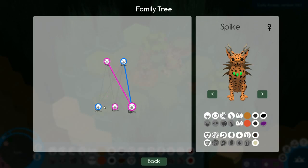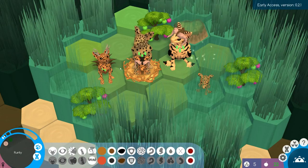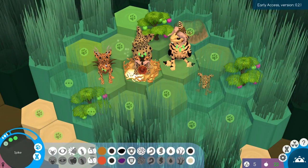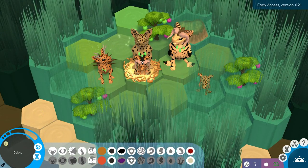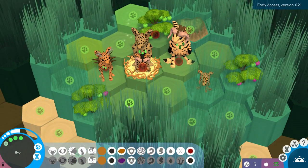Spike and the new male are going to get together — that's actually perfect. They will definitely have healthy children. Sadly she's a fair bit older than the new male, which means we'll have to replace the female as time goes on.